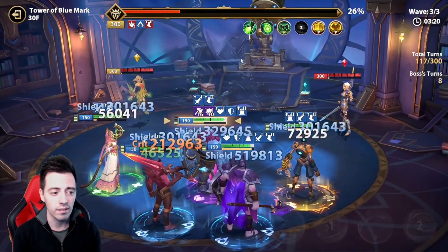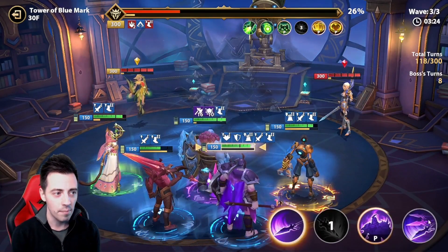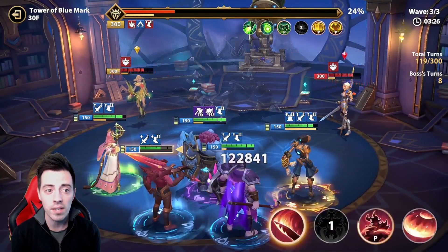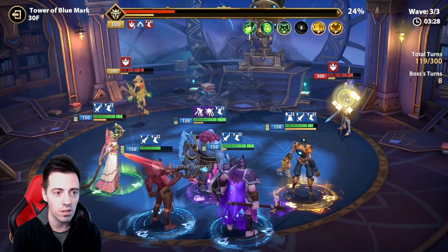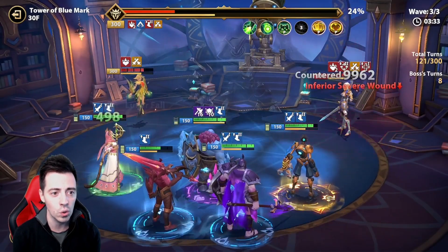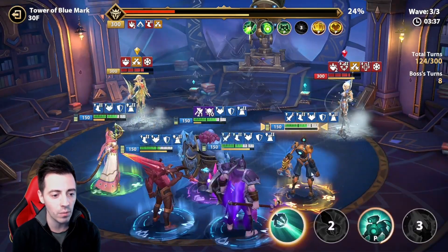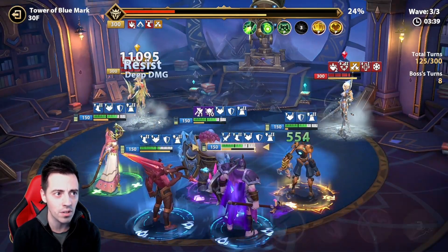It procced again — this is why effect hit on Guhanna was really important, because it procs every time on the boss. Now I want to kill the adds as fast as I can to do the exact same thing as before. I buff myself — you're gonna see the damage I'm gonna take.